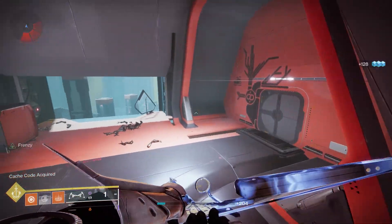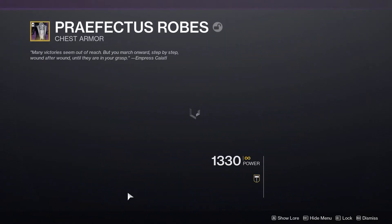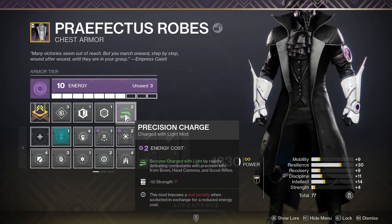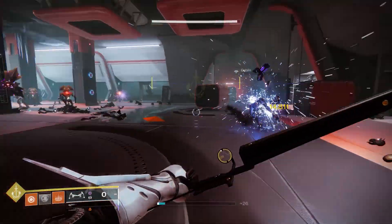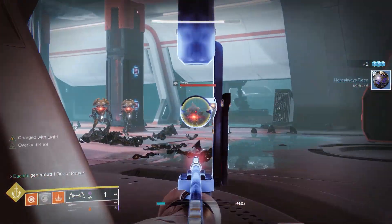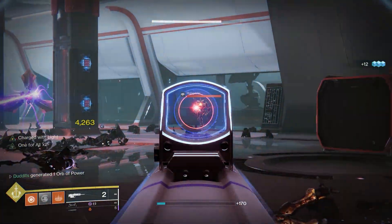These weapon mods are all tied to an element. This one's Precision Charge — that's a Void mod — and it works by getting kills with scout rifles, hand cannons, and bows, which have a chance to make you Charged with Light. It's usually after a couple of kills. As you can see, a couple of precision kills gets me Charged with Light. That works for bows, scout rifles, and hand cannons, shown here with a scout rifle.